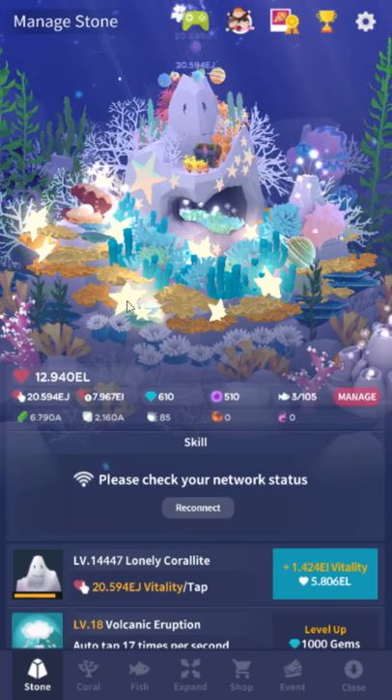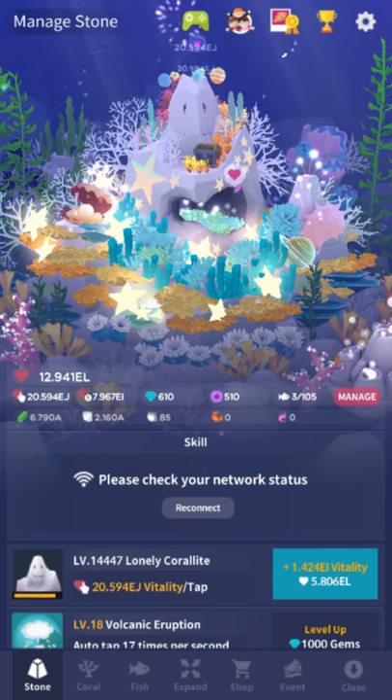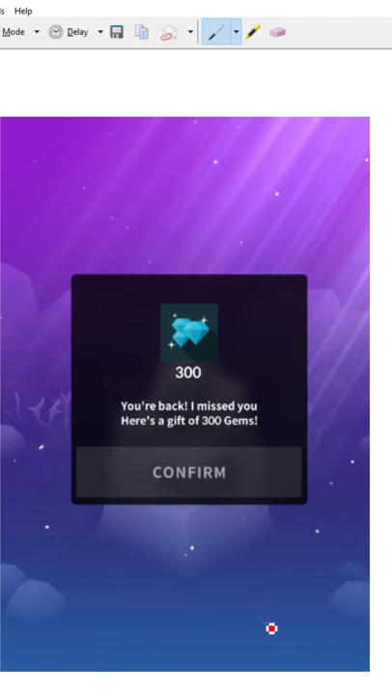Also, just because I accidentally brought it up — I noticed when I loaded up this VM, it said, "You're back. We missed you. Here's a gift of 300 gems." So I haven't loaded this up in a while. Apparently Abysstrium has the thing where if you're idle for a few weeks or months, it tosses you 300 gems. It's probably not exploitable because it probably requires you to be online and checks with the server. So just know that if you haven't played Abysstrium in a long time, you might have some gems waiting for you. It's not an incredible amount, but hey, that's like 30 ads worth of gems.